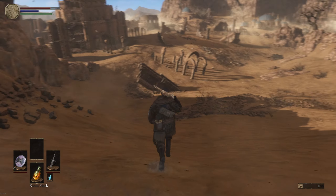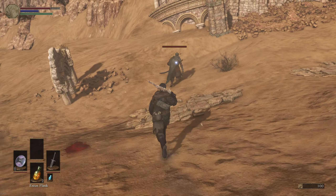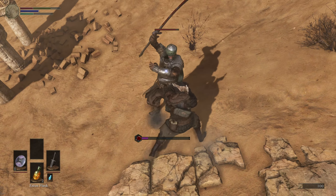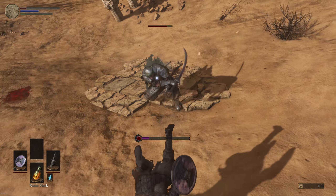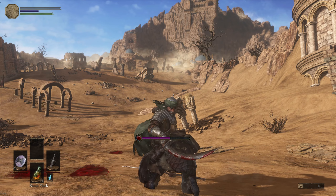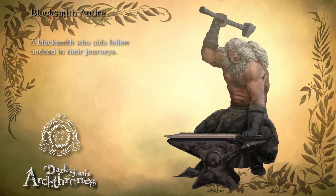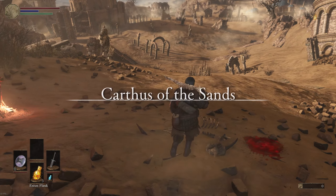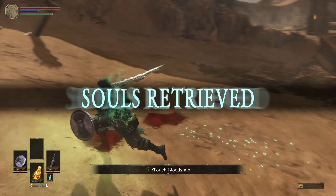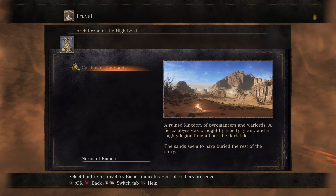There's a titanite shard — that's definitely handy. This guy looks like he might be fast. Oh, barely any damage. Got a guard counter. Yeah, he killed me pretty easily. I don't know if I'm supposed to be here quite yet. I might travel to all of the places and see which one seems scaled the best for a beginner. Let me get my souls back first — all right, got those. Now we'll go back to the Nexus of Embers.